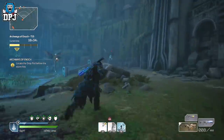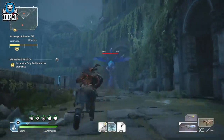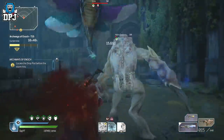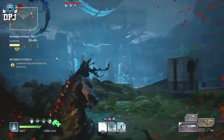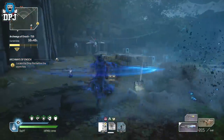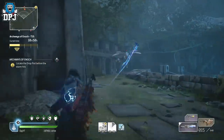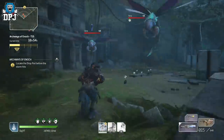In my opinion, the best way to approach the end game is doing it within the Archways of Enoch expedition, as it's by far the easiest and the most generous in terms of time. When it comes to getting gold, I'm currently clearing it with 4 minutes spare and I'm not even rushing. I know there are people that can do it in 7 minutes, and that's what I mean by how generous this expedition is.